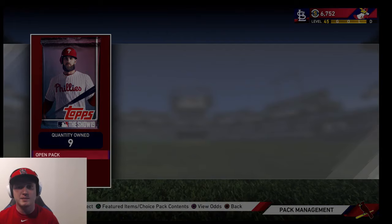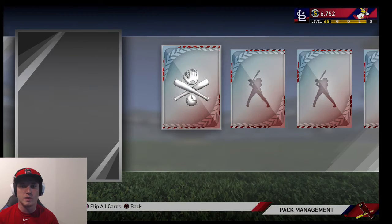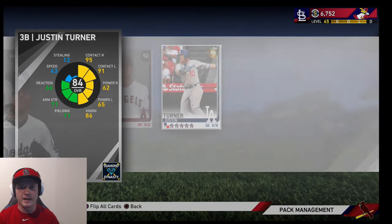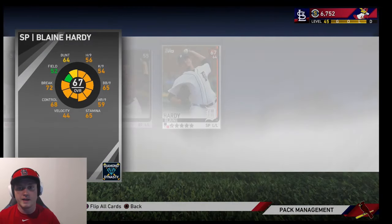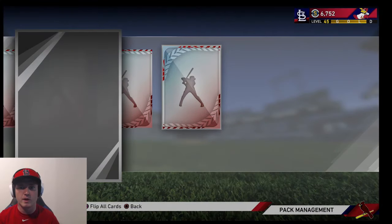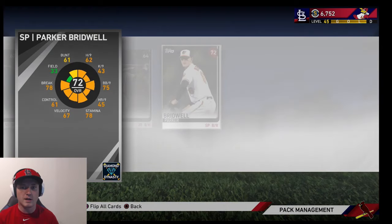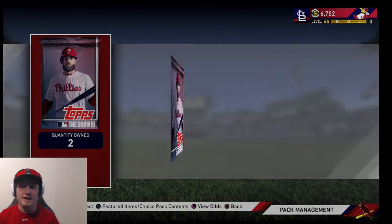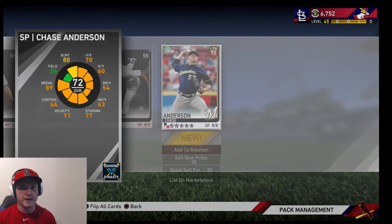I said we were going to open some standard packs, but we got the diamond pull out of the headliners — why not? 10-pack bundle, let's see if we can pull something good. Nothing crazy out of the first two. That would be absolutely insane if we could pull a Mike Trout — as always, that's who we're looking for. We're going to go Justin Turner, who actually used to be a diamond, and his price is already down to like under 2,000 stubs. Halfway through, five more packs to go. Who do you guys think is going to go diamond this week? I could see either Charlie Morton or Hyunjin Ryu going diamond. Morton and Hyunjin Ryu's prices definitely reflect that people think they are going to go diamond.